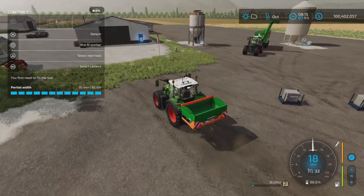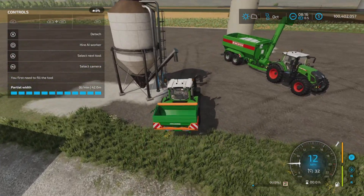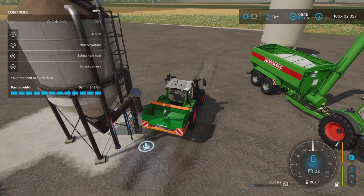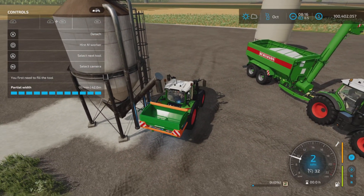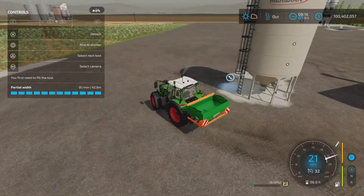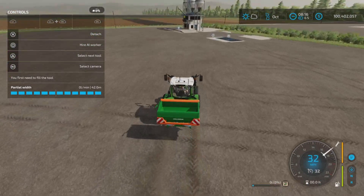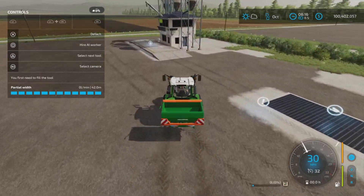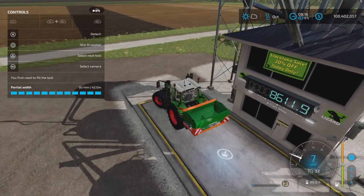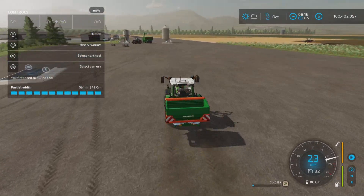I usually use the A2 Studio 'buy anything' silo to fill fertilizer spreaders, but unfortunately you cannot with this one — it does not give me a trigger. So I tried the Multi-Fruit Way Station, which is my number two go-to if the Multi-Fruit silo doesn't work — and nothing there either. I cannot fill it from there.